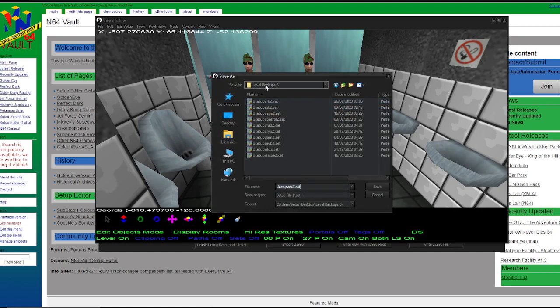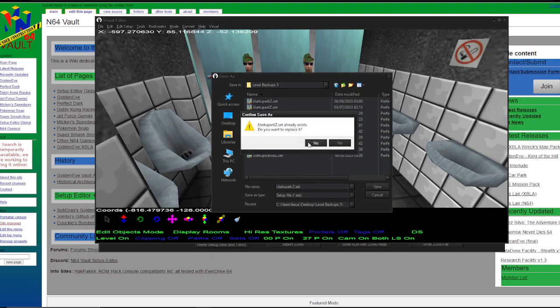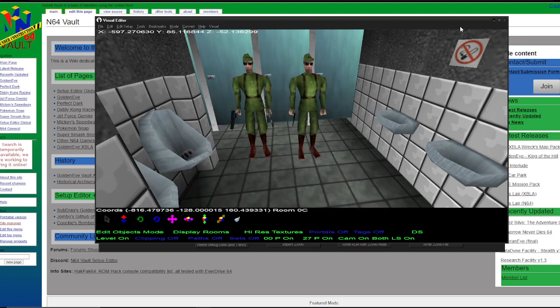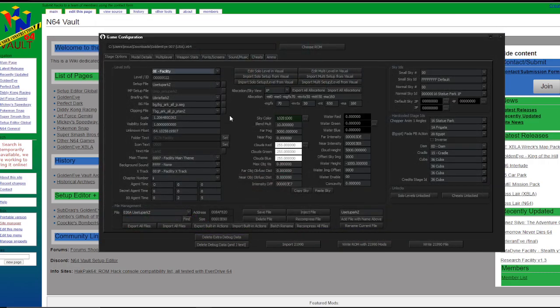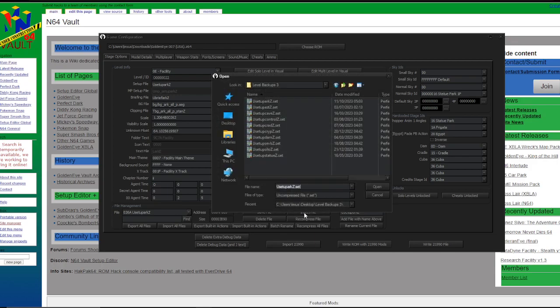It's in level backups free. I don't use this level backup system as much. This is all from Retro9. So I'm just going to save. It's going to ask me if I want to write it — yes, I do. And then what I want to do from here is we want to inject the level setup file into this new one.